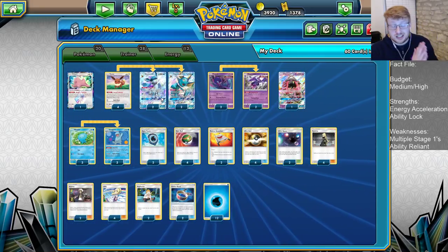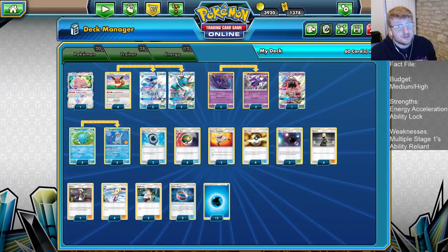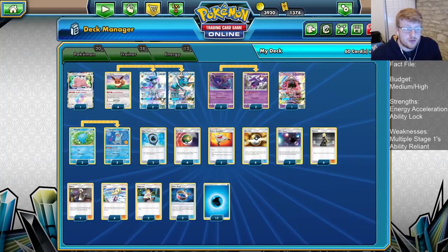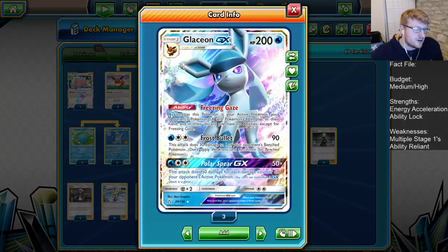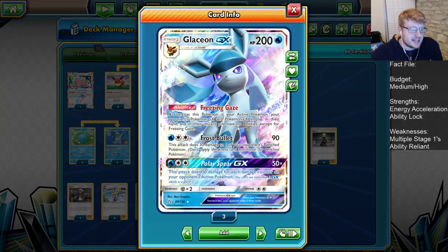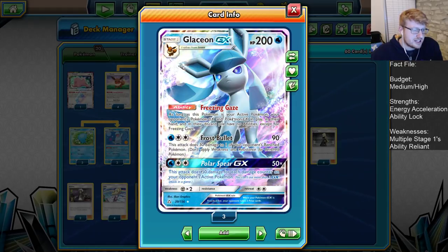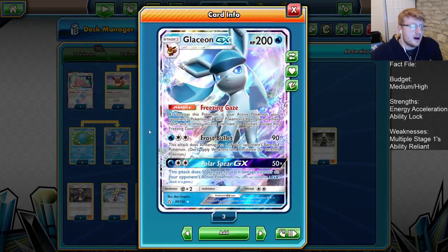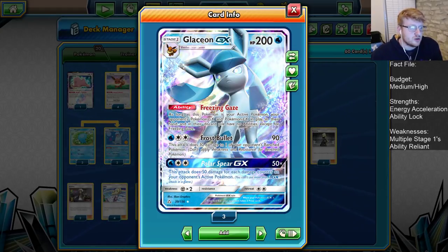Glaceon is going to be the early game wall to slow other decks down — most notably Zoroark, which is previously a very awkward matchup for Quagnag. We'll eventually move into the Vaporeon when it can get one-hit KOs. We have two Glaceons. That Freezing Gaze is going to shut down GXs and EXs for us whenever this is active. Frost Bullet does 90 and 30 to one of your opponent's bench.